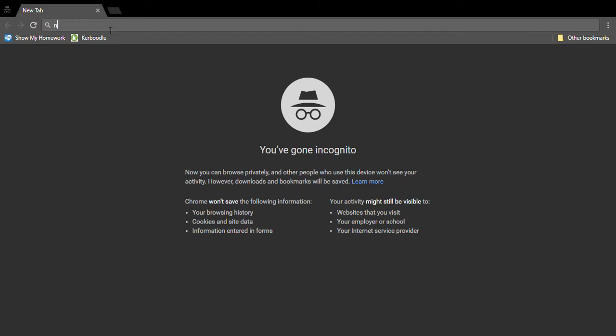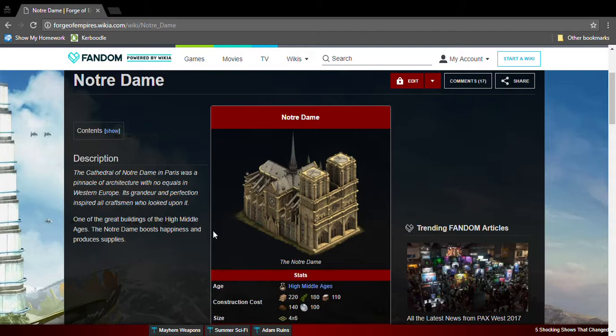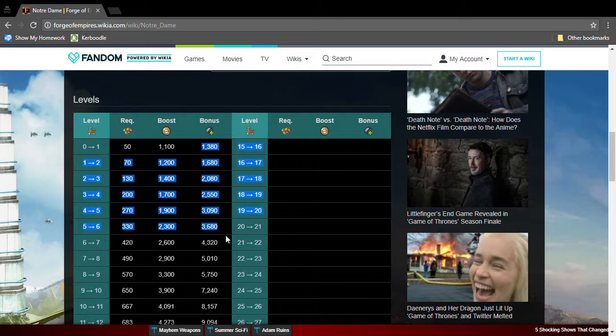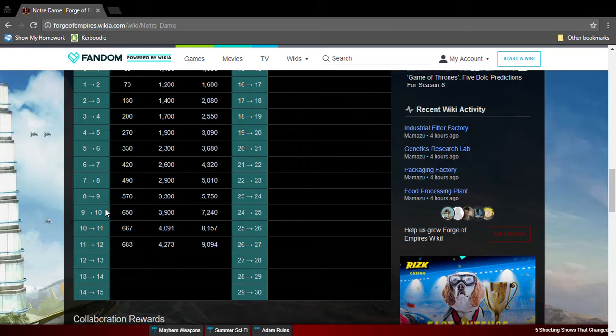The next one is Notre Dame. Notre Dame is not really a good building because it needs loads of High Middle Ages goods and it produces Happiness and Supplies. The amount of Supplies it gives is absolutely terrible. At level 10, it produces 7,000 supplies and gives 3,000 happiness. Even a Farmer or an Alchemist is better than this.